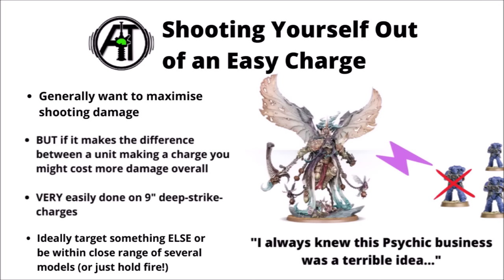Something to look out for in the shooting phase is if you might have the potential of shooting a very key model out of a massive easy charge. It's not always the biggest consideration, but say if you had an enormous melee character like Mortarion bearing down on some space marines — if he's got a sort of long charge to make already, it might genuinely be not worth doing any firepower into the unit, as if he kills one or two of them it might make the charge massively longer, and he might have just killed one or two space marines at the cost of letting the rest of the squad live. It's perhaps most easily done on things like 9-inch deep strike charges — ideally if you're dropping any units to deep strike and charge, try and have a target they can shoot and then a target they can charge, or sometimes just completely holding fire could be the right choice.